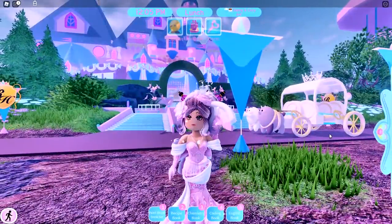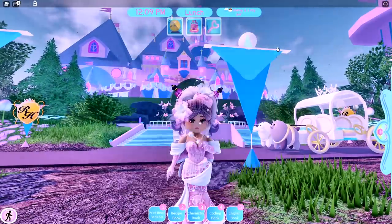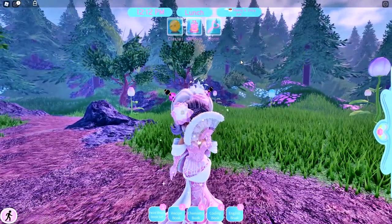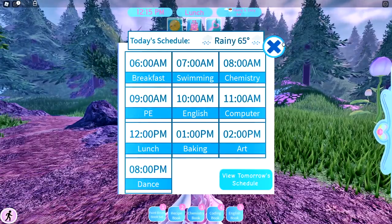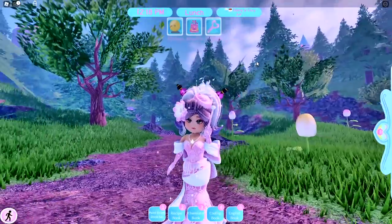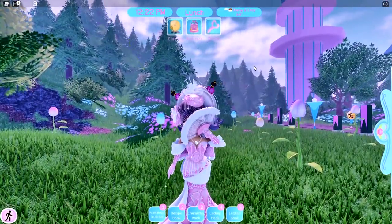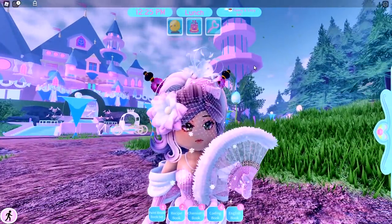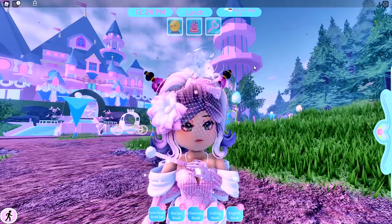Let's say that you join a server and it is currently breakfast, which is at 6am. You think, okay, I'll wait for it to rain. So you wait, and you stay in the same server, waiting and waiting. Then it finally turns 2pm and it starts to rain — after you've been waiting a long time. Since you keep waiting just for it to rain to get a single item, and then wait for it to rain again, here is a trick that will make it so you don't have to wait as long for the rain, meaning you can get a lot of free items faster.